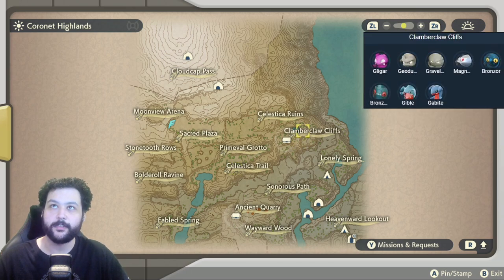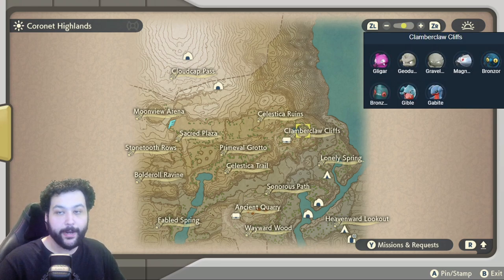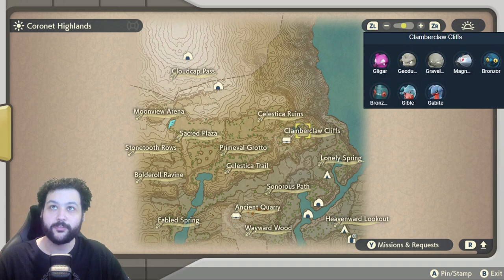Going down to the Cliffs, a Nugget Magnezone spawn can be flying around, and there are Gabite and an Alpha Gabite that spawns here with Gible, Bronzong, and Bronzor.